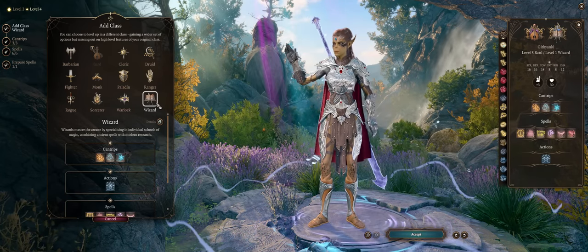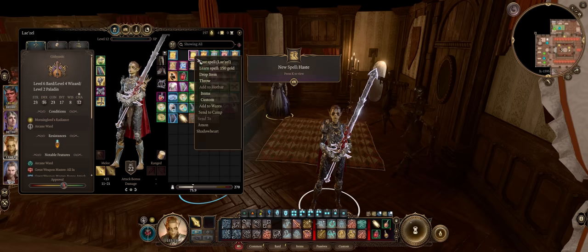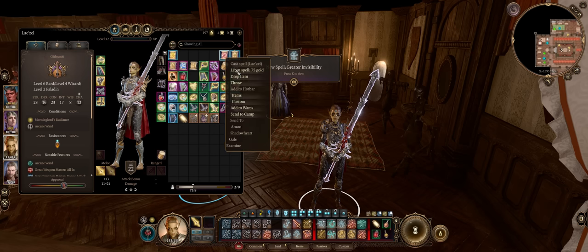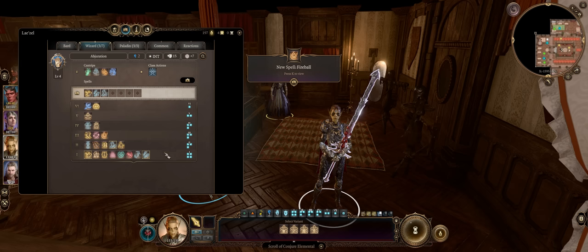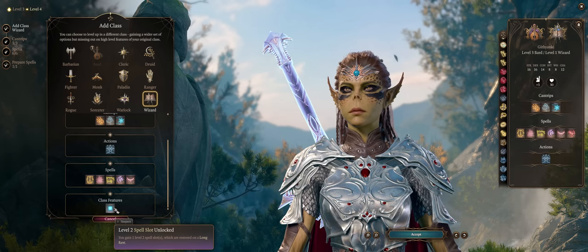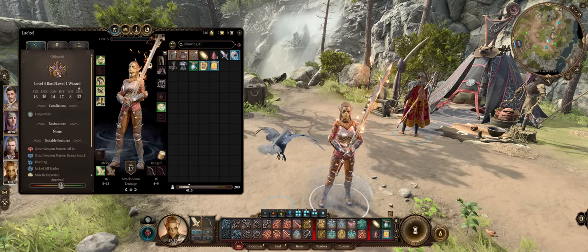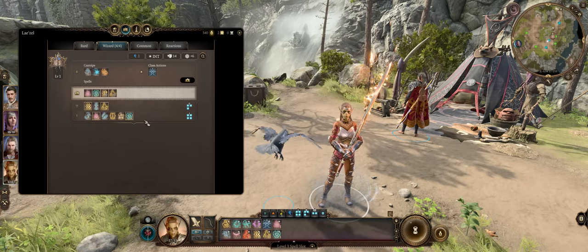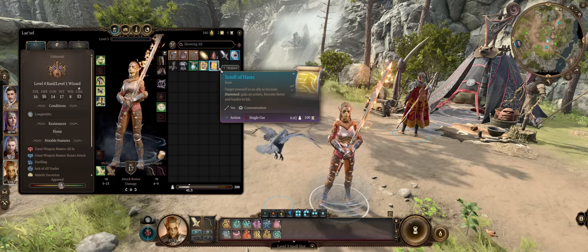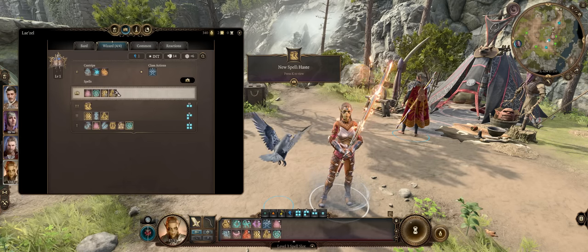Multi-classing into Wizard is quite broken in Baldur's Gate 3, because unlike 3rd edition or Pathfinder, so long as you have a single Wizard spell level, you'll be able to learn all of the Wizard spells by using Scrolls. And multi-classing into classes with full spellcasting progression — like Bard and Wizard — means your spell slot progression will also be increased by the full amount. For example, as a level 4 Bard and level 1 Wizard, Lae'zel casts spells as if she were a level 5 caster for spell slot purposes. Just one level into Wizard is enough to make you an Archmage.